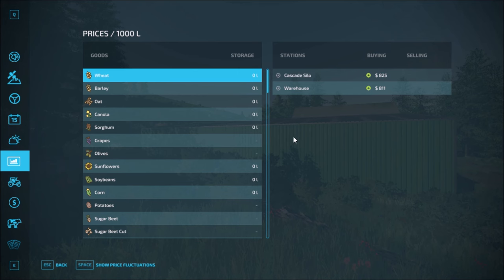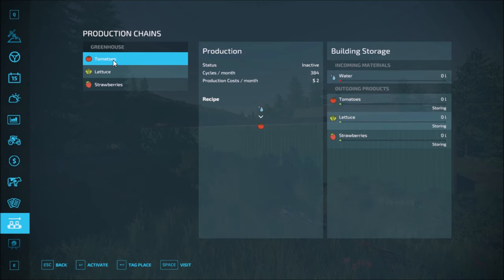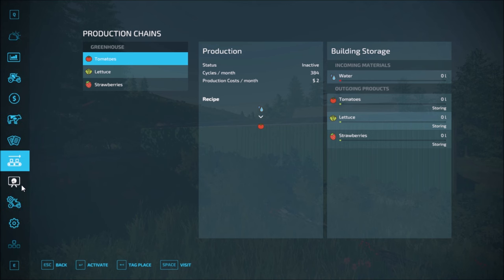The two main sell points and the rest are production. We have the warehouse and the Cascade Solo production chains. There's just one production chain — it's a greenhouse. So let's see what we get in the garage.